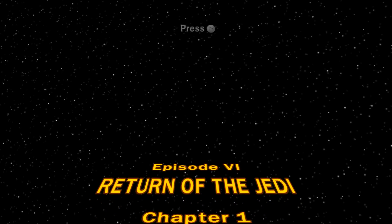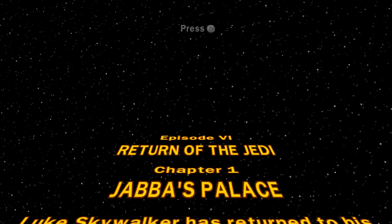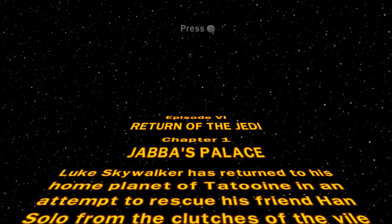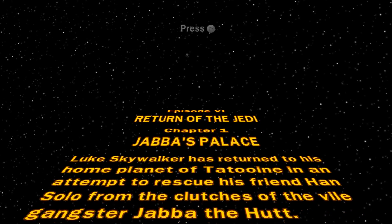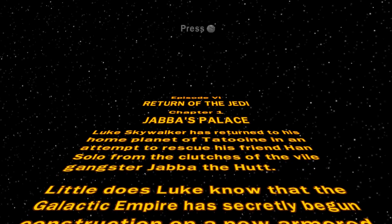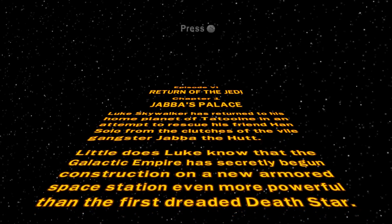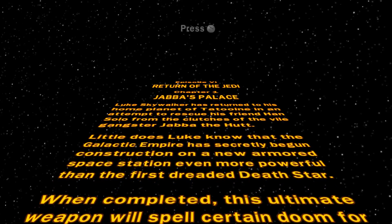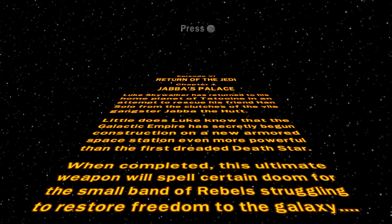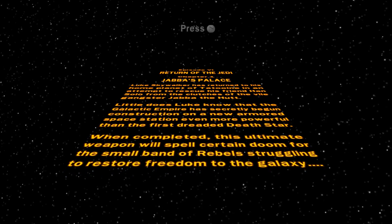Last time, Luke fought Darth Vader but did not win — he lost his arm in the process. Chapter 1: Jabba's Palace. Luke Skywalker has returned to his home planet of Tatooine in an attempt to rescue his friend Han Solo from the clutches of the vile gangster Jabba the Hutt. But little does Luke know that the Galactic Empire has secretly begun construction on a new armored space station even more powerful than the first dreaded Death Star. When completed, this ultimate weapon will spell certain doom for the small band of rebels struggling to restore freedom to the galaxy.